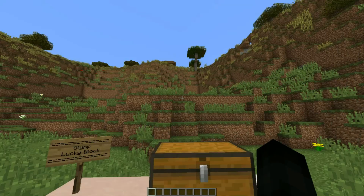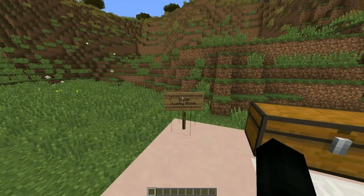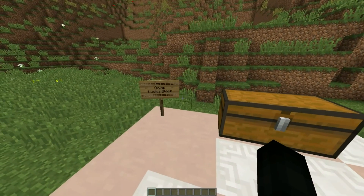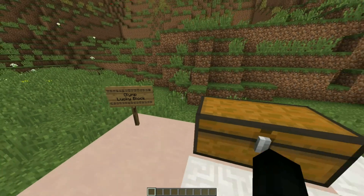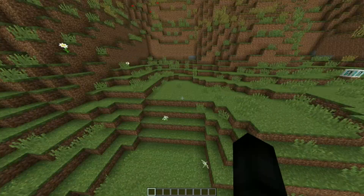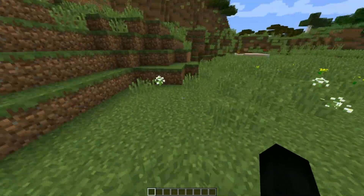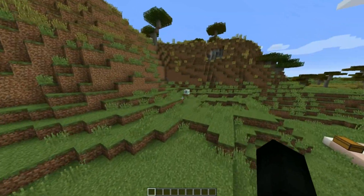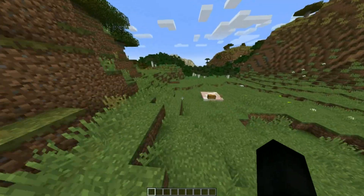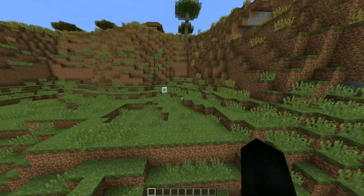Today, guys, we are viewing the Olymp Lucky Block. I keep wanting to say Olympic, but it's called the Olymp Lucky Block — you can discern for yourself what that title means. This is also an interesting world generation. I spawned right here and there's a weird square, and there's two more weird square generations. It looks like the Olymp Lucky Block spawns naturally a lot — there's one there, and there's one there.